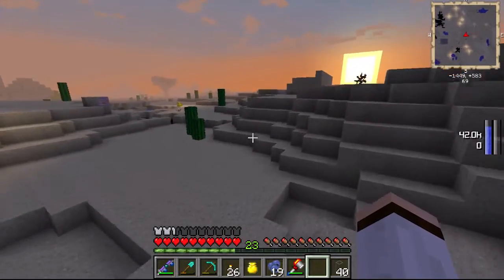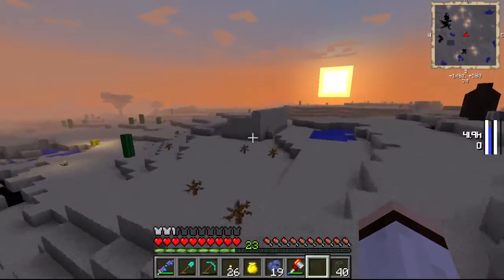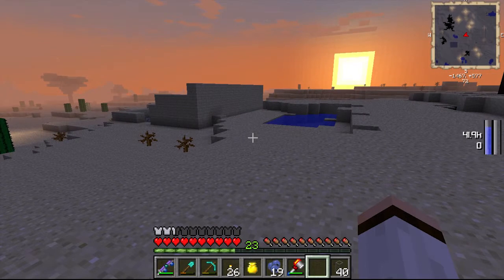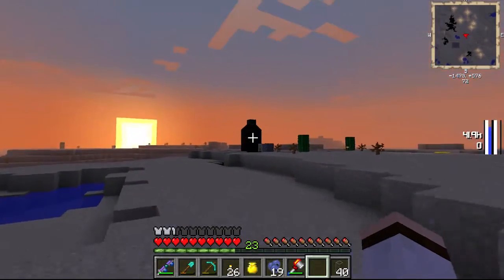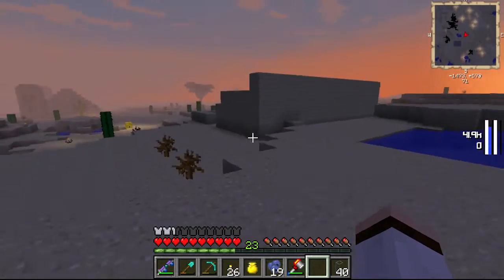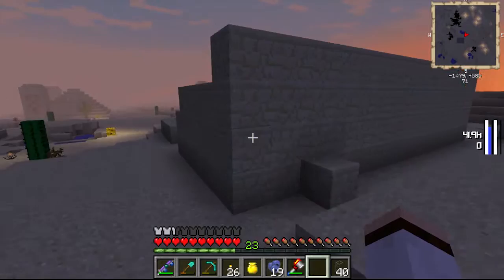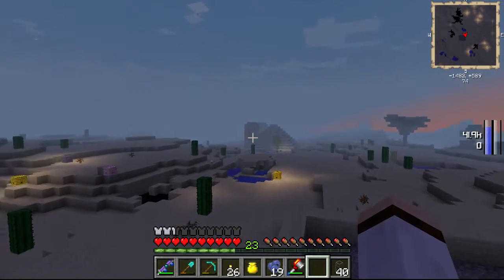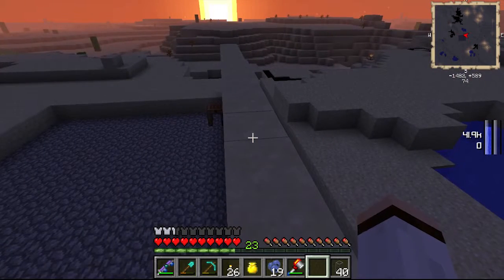I'm out here in the desert and I'm not going to be mining or drilling oil from the platforms that I made in the water. Instead I'm going to be using this oil out here, and I even built a little refinery spot for it. Also there's a temple over there that I went into and got some loot out of it.